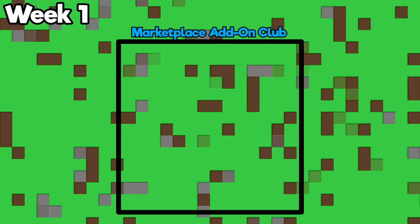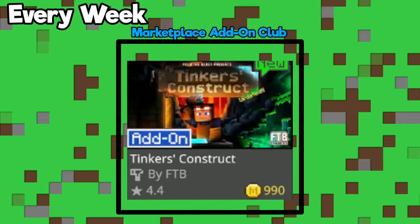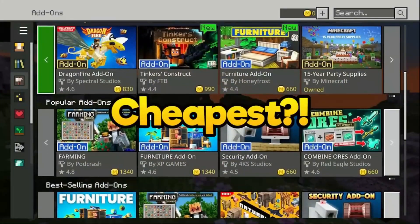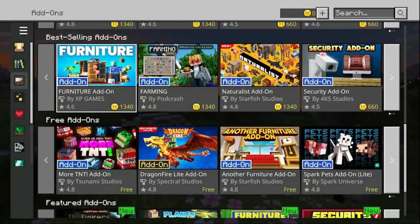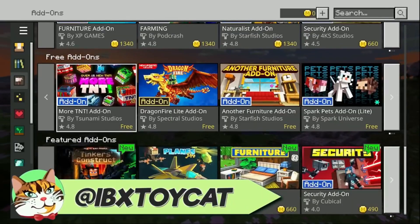Minecraft's marketplace has exploded with new content recently. What started as an exclusive club with only four new add-ons in the first month has now grown into a vast collection of over 40. Every week new additions are made, giving players endless possibilities to alter their survival worlds in creative ways.